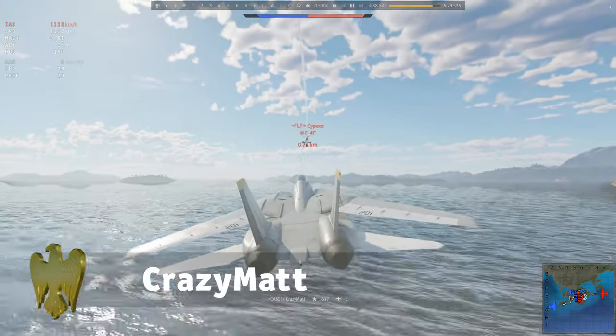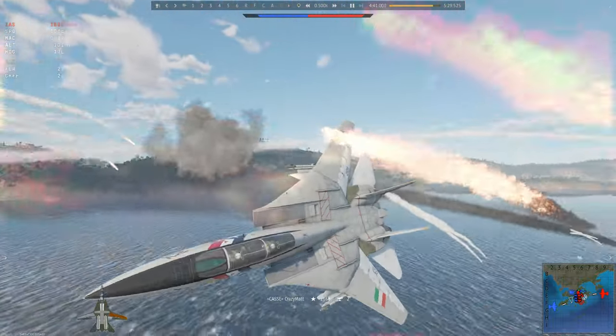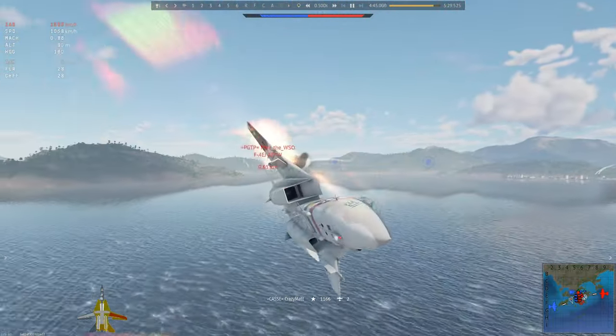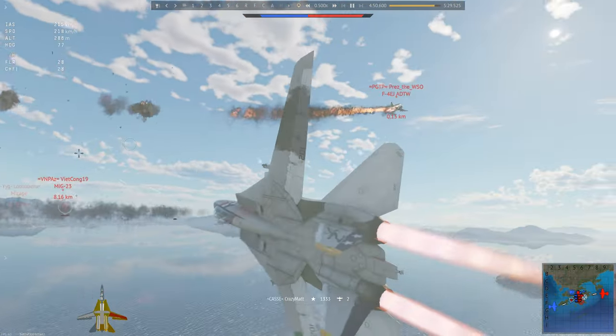Just a regular day in War Thunder. After a frontal attack, this pilot performs a tricky dynamic deceleration maneuver known as the Cobra, and cuts the chaser down mid-stunt. Impressive.